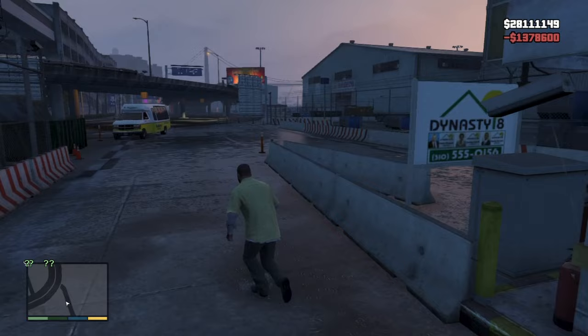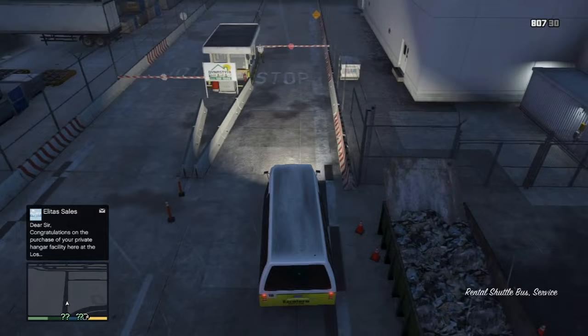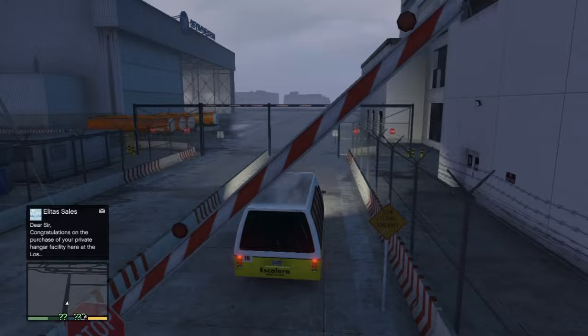Now I'm gonna show you that after you spend all that money, you get into your car — my little tiny bus — and the gate will open for you. That little draw-bridge thingy will open for you.